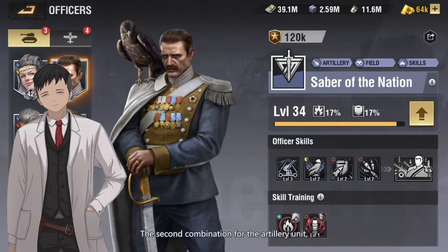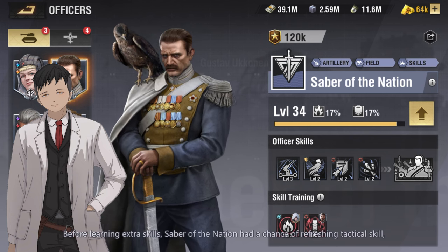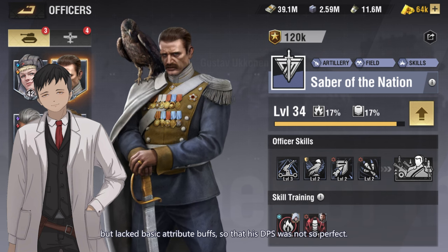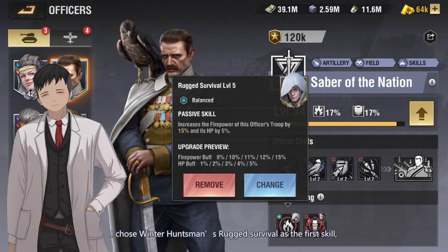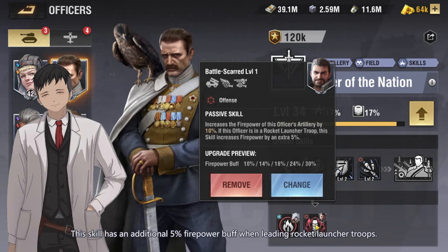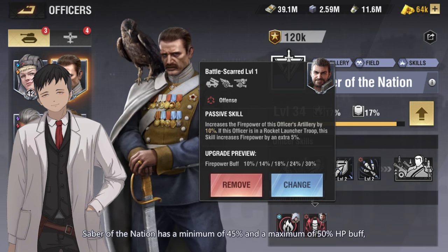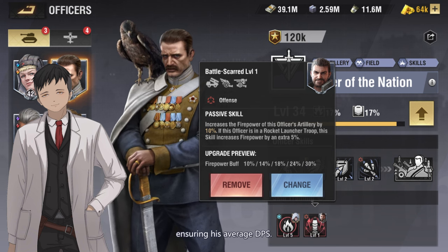The second combination for the artillery unit: I recommend Antonina Shevchenko with Saber of the Nation. Before learning extra skills, Saber of the Nation had a chance of refreshing his tactical skill but lacked basic attribute buffs, so his DPS was not perfect. To make up for this, I chose Winter Huntsman's Rugged Survival as the first skill and Berserker Bear's Unyielding as the second skill, which has an additional 5% firepower buff when leading rocket launcher troops. With these two skills, Saber of the Nation has a minimum of 45% and a maximum of 50% HP buff, ensuring his average DPS.